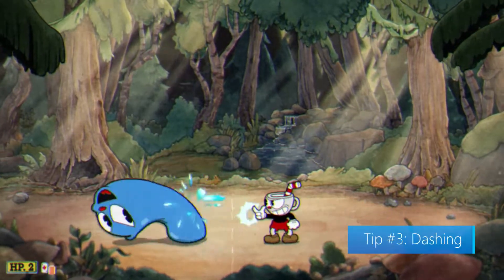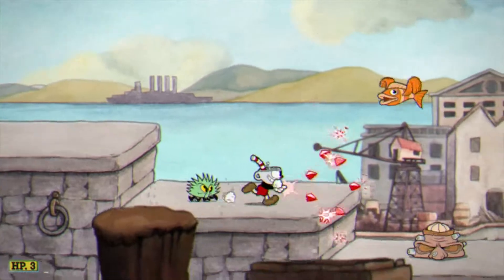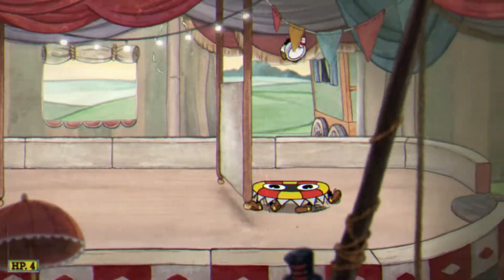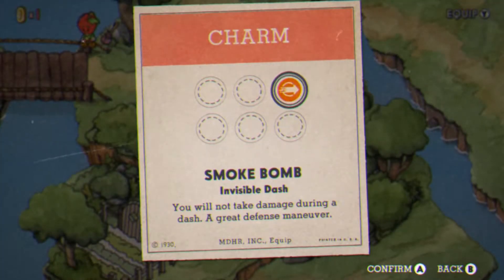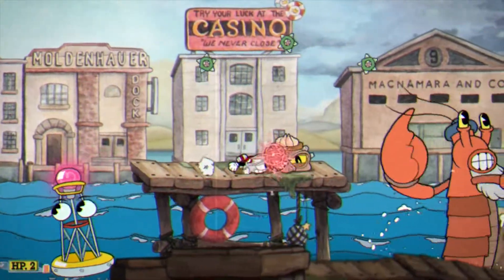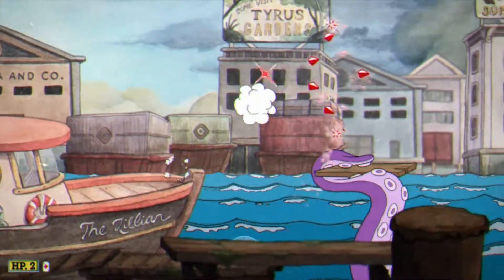Tip number three: dashing. Dashing is a skill you'll need to master in order to advance in Cuphead. You'll want to map it to a button that isn't controlled by your thumbs, so for controller users we recommend mapping it to one of the bumpers. Dashing sends you forward in the direction you're currently facing, and while it allows you to dodge, you'll still take damage if there are enemies in your path — which is why we recommended the smoke bomb charm. This will let you dash through enemies or dodge close attacks. Dashing is also required to get through some obstacles in the run and gun stages; keep in mind you don't have to kill everything, so dash past them all if you can.